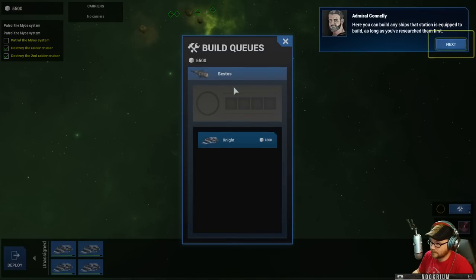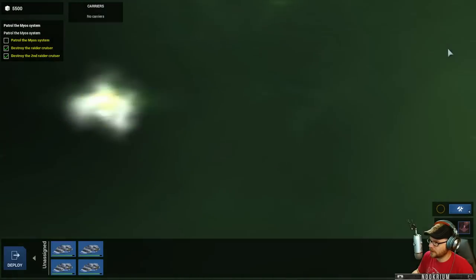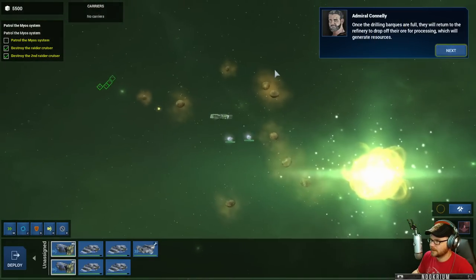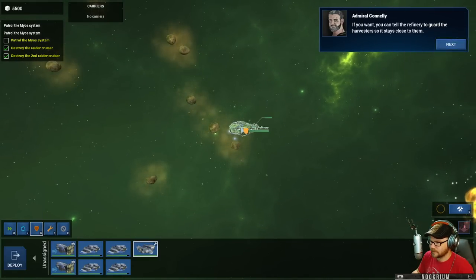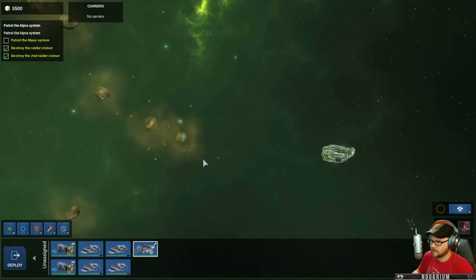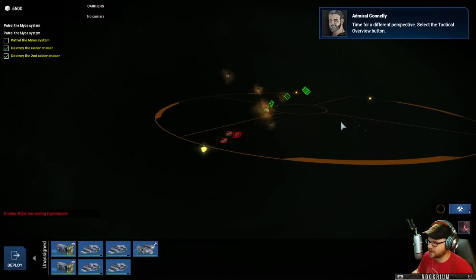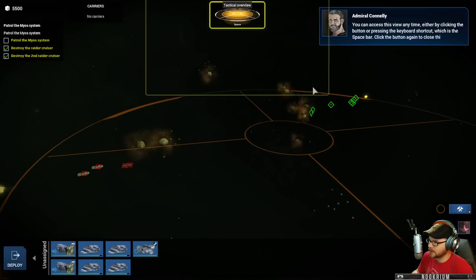Let's select the barks and tell them to drill the nearest asteroid. Tell the refinery to guard the harvesters so it stays close to them. A reading from the Ephesus wormhole - looks like raiders. There's a tactical button I didn't realize before - I didn't get this far last time.